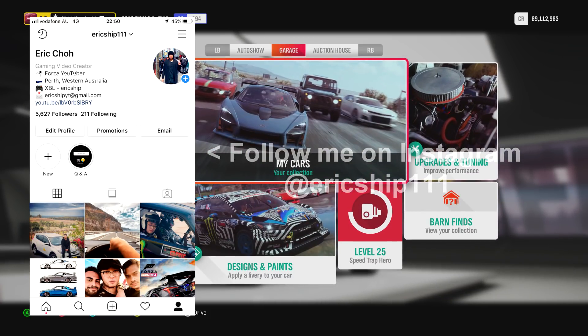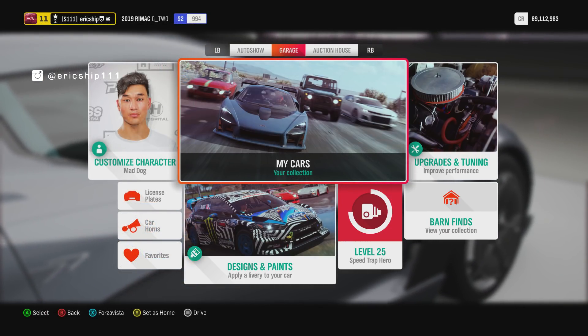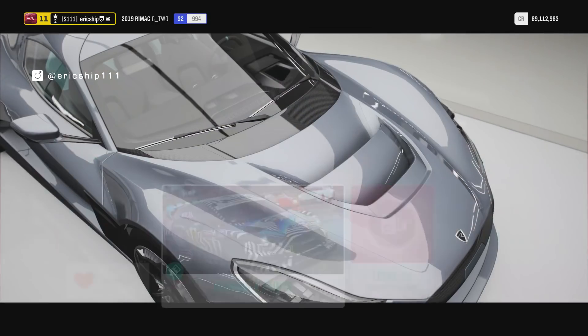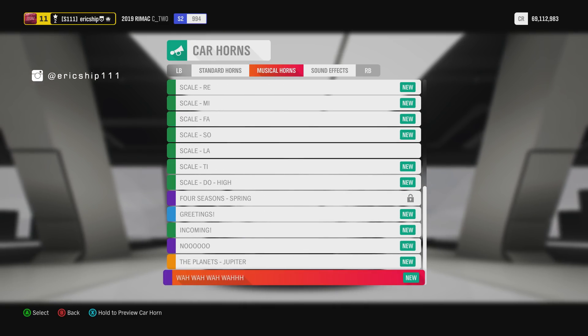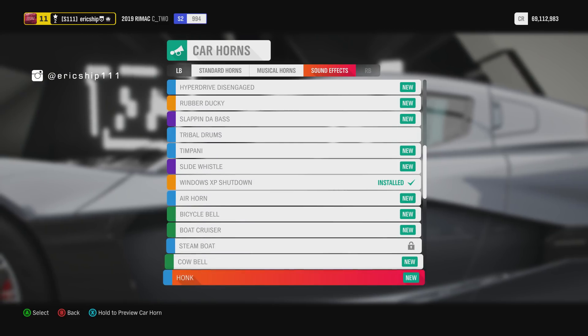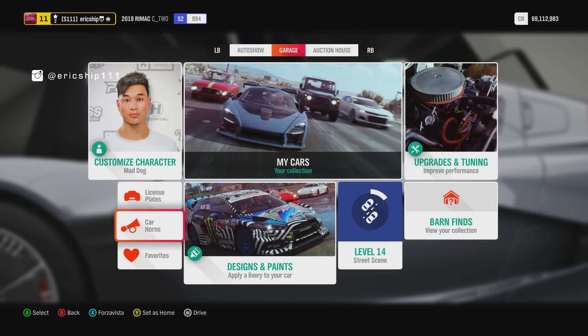If you guys have been up to date with my channel, you will know that I've not been a big fan of the wheel spins in Forza Horizon 4 simply because they add things like the car horns. How many do I have left to unlock? I've got one, two, three, four, five, six. So I've only got six horns left to unlock.